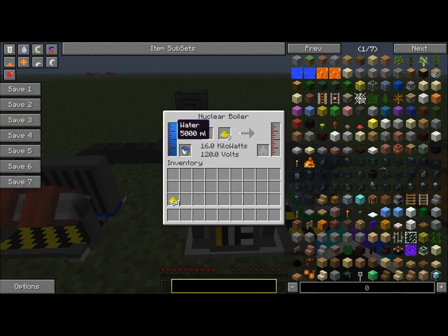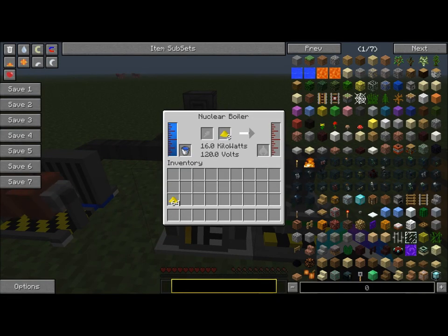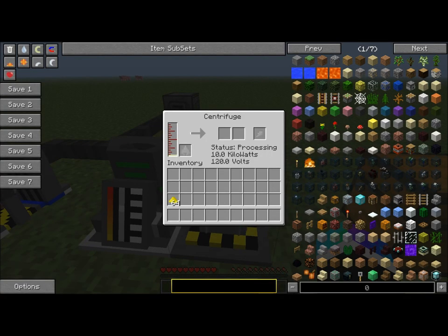You'll need to do the same for the water. And now this will make uranium hexafluoride. It will automatically get deposited into the centrifuge.